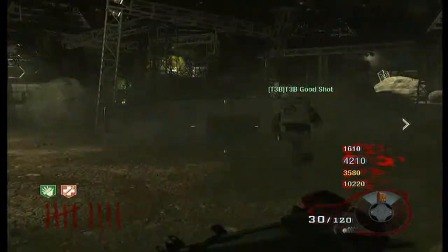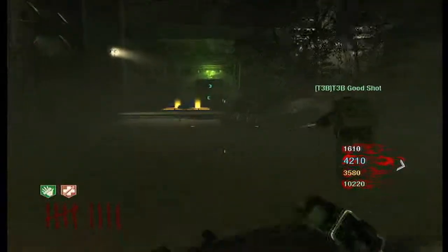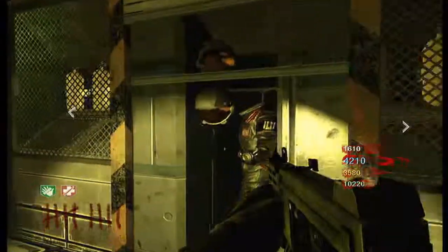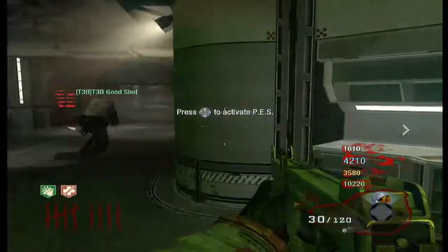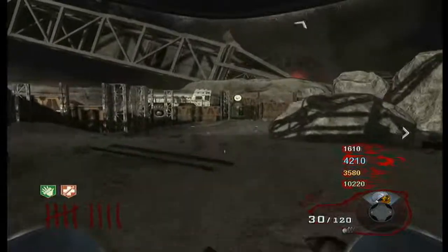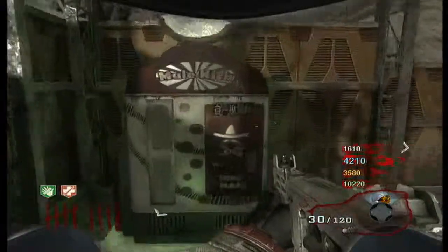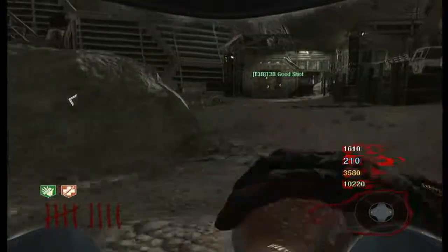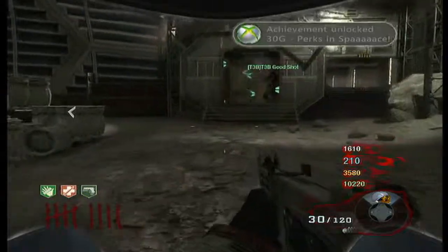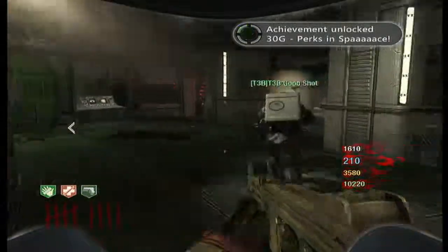Now we're going for Mule Kick. If you watch my other guide for the Fully Armed and Operational achievement, I do a bit more explaining where Mule Kick is. It's outside near the bio dome. This one you want to keep, so we get the space suit and run out here. Once we buy it, it takes a little while — I think you actually need to take a sip of it to get the achievement. As soon as we toss the bottle, the achievement pops and we're done. This is a Korra. Thank you.